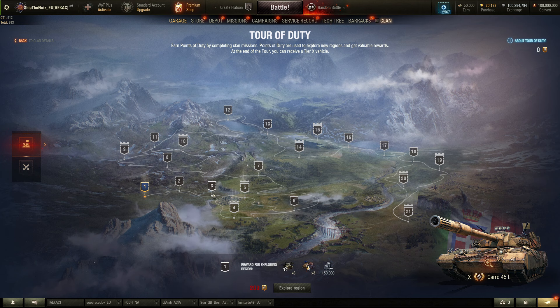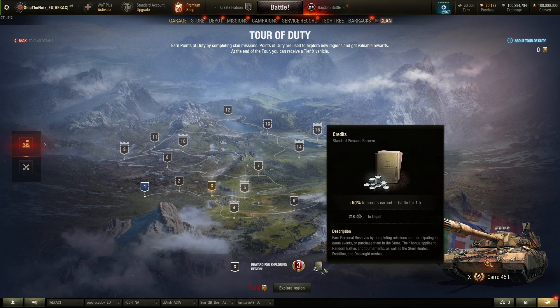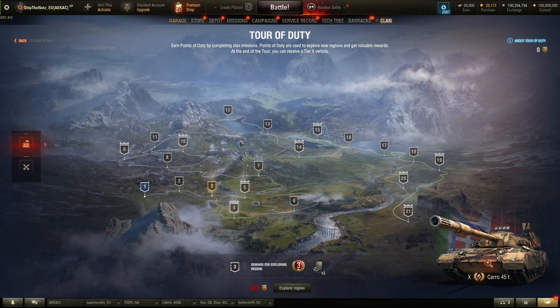You can get four times 300, which is 1,200 components, plus 12 premium days, plus 12 credit boosters, if you complete it over a couple of months. For more casual players, this would take three to four months to fully complete and get the extra rewards and styles. Those styles are actually quite nice. It depends on your account — do you need crew members more, or do you have enough and can simply pick the styles?